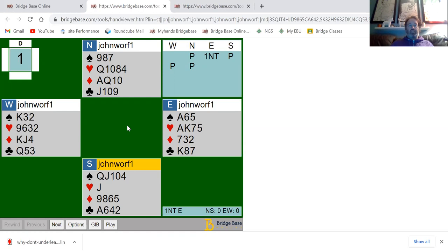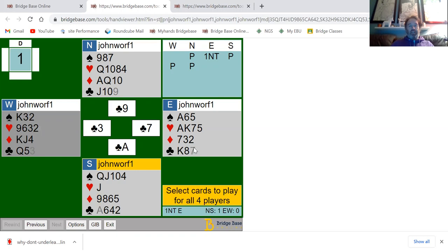This is a beginner lesson on leading an ace and under-leading from an ace. The contract is one no trump by East, a weak no trump. Looking at the club suit: if we decide to lead the ace of clubs, everyone else plays low cards, and by leading the ace of clubs we've set up two club tricks.